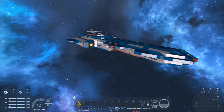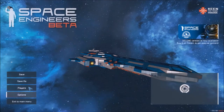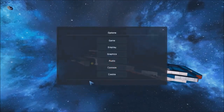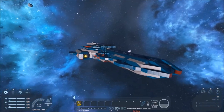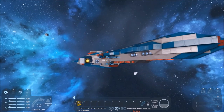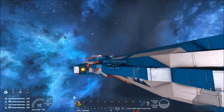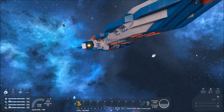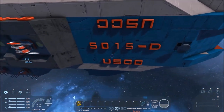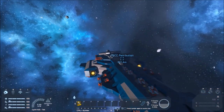Hey everybody, this is Grand Admiral Johnson and welcome back to another video. Today we are going to be doing a ship review on the USCC Retribution, which is a destroyer class. It was made by me, Grand Admiral Johnson, and this is the main part of the fleet, so it's a really good ship. The registration is 5015D. It's the USCC, which is my faction, called the United Space Command Corps.